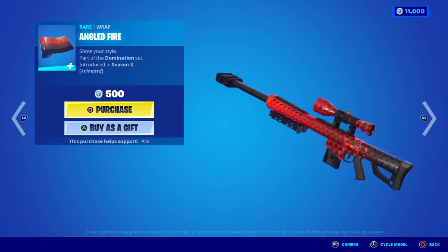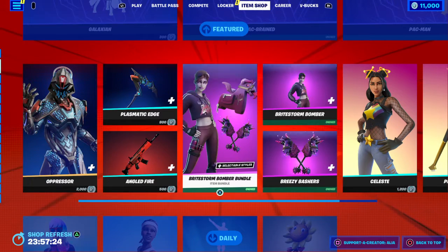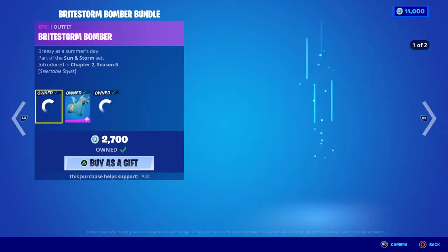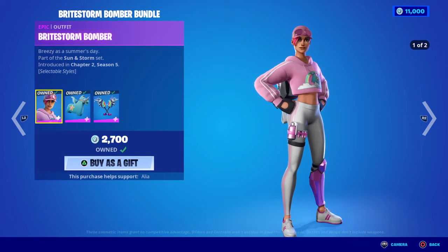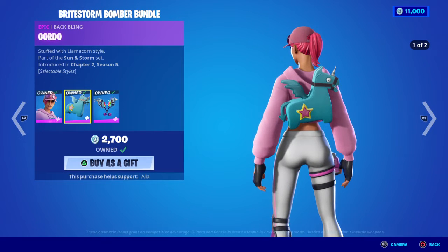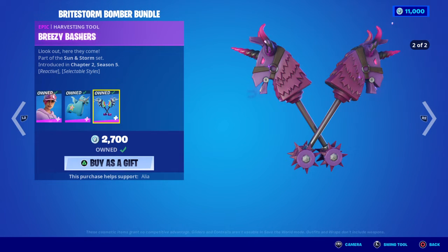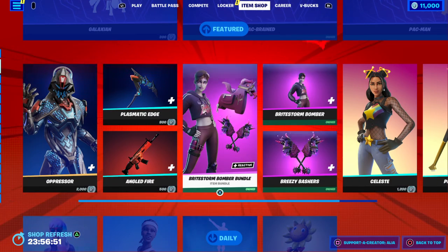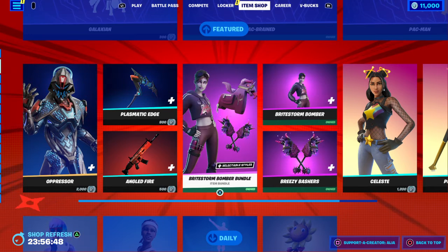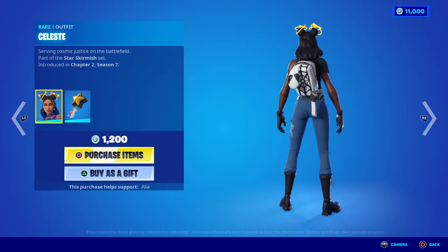Moving into the return of the Bright Storm bundle — we have the Bright Storm Bomber, Breezy, who has a good version and a dark version. We have the bat bling — the Gordo Stuffed with Llama Corn style — again two styles, good and dark. Last but not least with the harvesting tools we have the Breezy Bashers — the good version and the dark version. It's a small bundle but a nice cute little bundle — you get a harvesting tool, a skin, and a backbling.